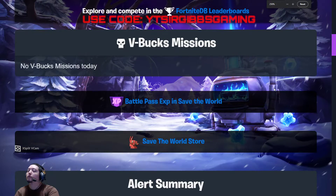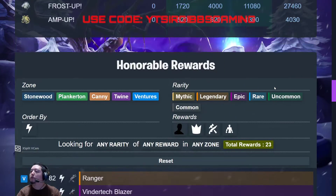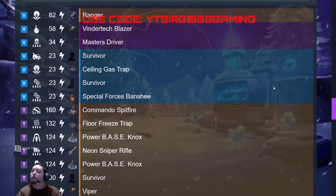Let's go over the items and one-off missions. So we have a Ranger today, a Vendor Tech Blazer, and a Master Driver. We also got a blue Special Forces Banshee. If you haven't got that, that's a good hero for MSK for the soldier build.